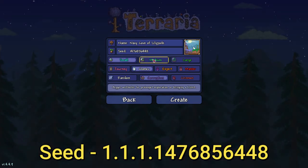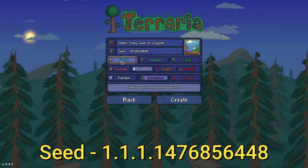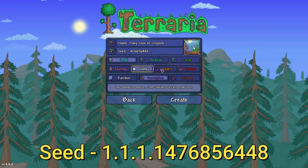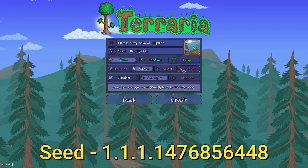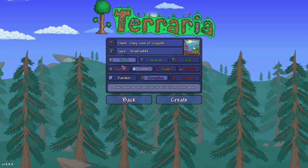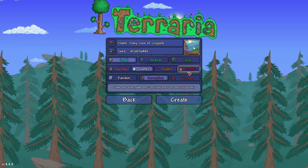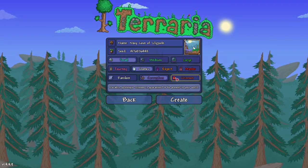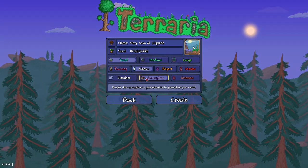The size of the world has to be small. Medium and large are different worlds — that's why they're not selected. It's a small world after all. The difficulty can be anything you want: Journey, Classic, Expert, or Master — does not matter. But only Journey characters can play in Journey mode, and they also can't play in the others. The evil of the world has to be Corruption — not Crimson, not random. We know Corruption works, so we're going to hit Create World and I'll see you guys in there in one minute.